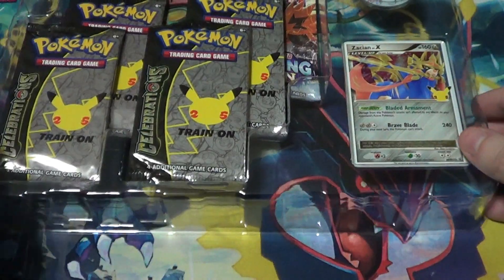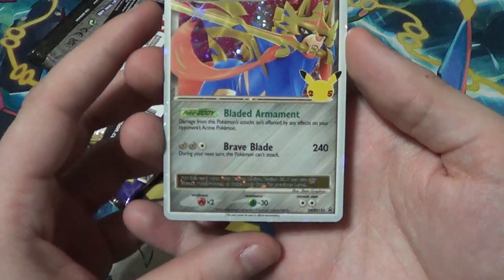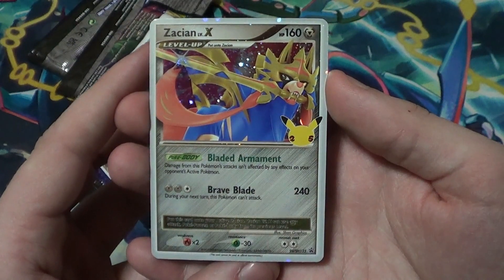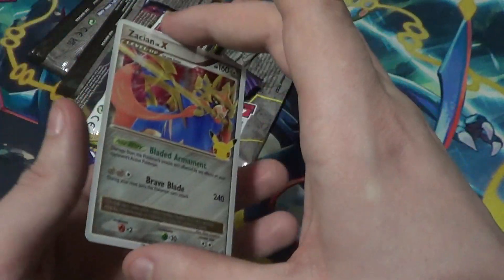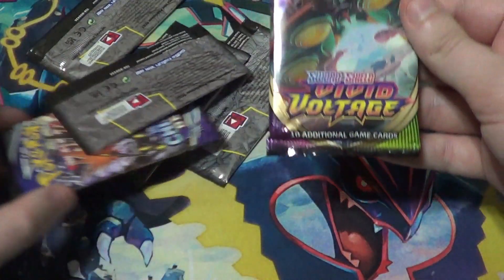Let's pop that lid off. I'm going to keep the Zacian code card for myself and scan it, but I'll give you the code cards for all of the packs including the Celebrations ones. Here we have the Zacian Level X — beautiful, gorgeous card. Damage from this Pokemon's attacks isn't affected by any effects of your opponent's active Pokemon. Braveblade: 240, but during your next turn this Pokemon can't attack. I'll be keeping this card and won't be selling it.